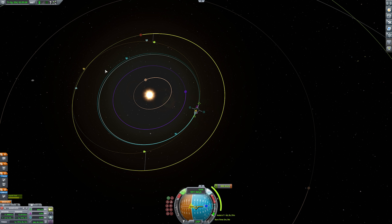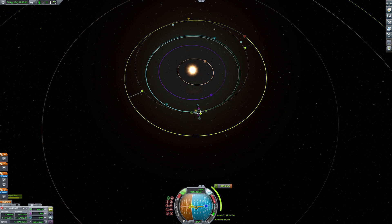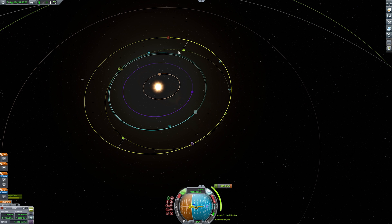You can see here, nowhere near a correct transfer window. But here's the thing: the user interface lets you just drag the maneuver node. So you just drag the maneuver node until you get an intercept. And now we have a plan to intercept, all plotted and ready to go to get to Duna. And that took, what, three seconds? It doesn't get any easier than that.